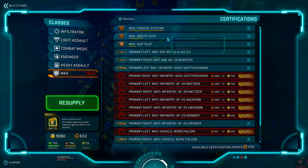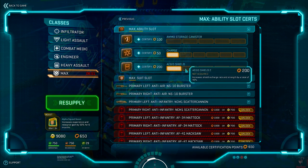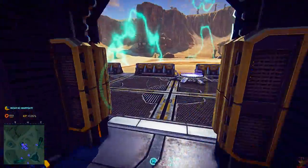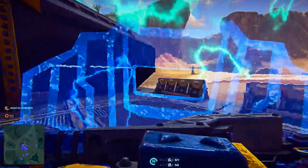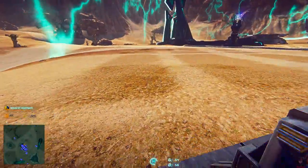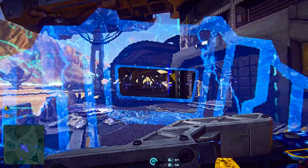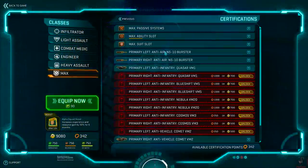The New Conglomerate MAX has been given the Aegis Shield, which when activated displays a large blue shield on the front of the MAX that absorbs damage from the front while active. The shield acts like the Heavy Assault's Nanite Mesh Generator, depleting energy as damage is taken. The key difference is that the Aegis only blocks damage from the front and does not drain energy while simply active. Each level of certification increases both shield strength and recharge rate by 20 percent, up to 100 percent.